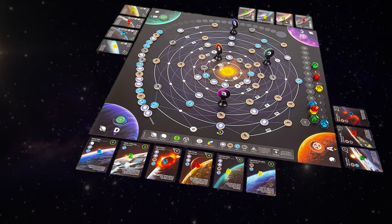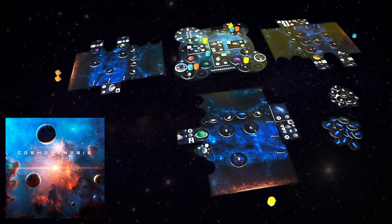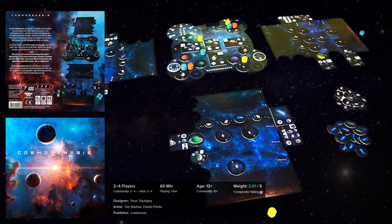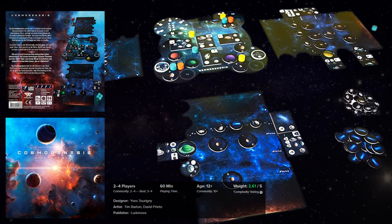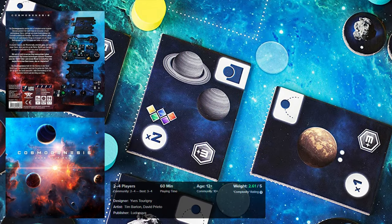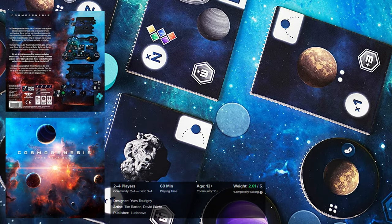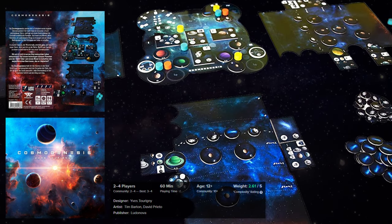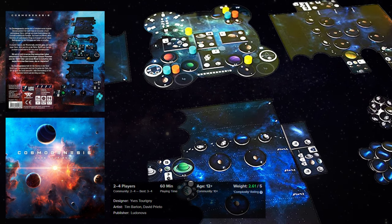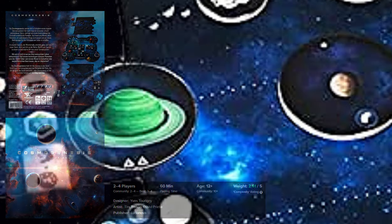And if that is not enough for you, then there is another game about creating and shaping your solar system — Cosmogenesis. In this game, players create their own planet system by using available elements on the central board. The players start with the star and asteroid belt, and with the help of elements from the four sections of the board, they form planets and moons. These celestial bodies collide and grow in size, develop rings, form atmosphere and even create life.